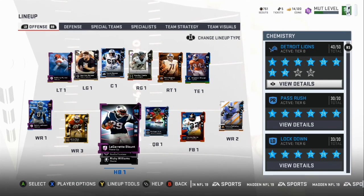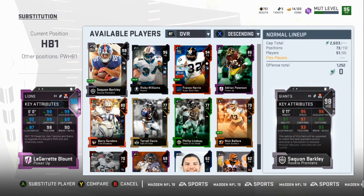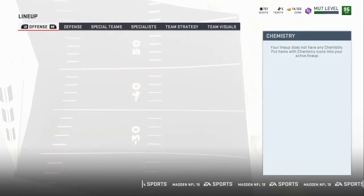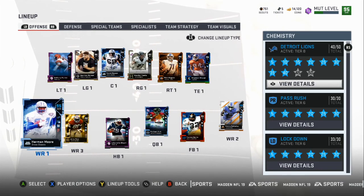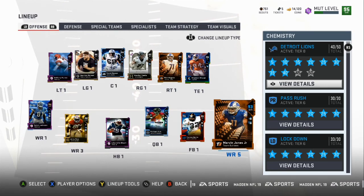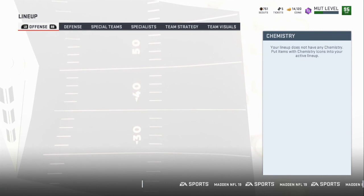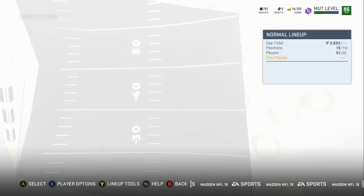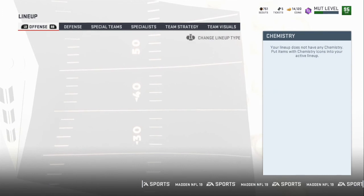Welcome back to another Madden 19 Ultimate Team gameplay. We got an updated Detroit Lions themed team. We got LeGarrette Blunt at 98 overall with 98 speed and 99 acceleration. Then we got Galladay, Kelvin Johnson, Herman Moore — just need him to get an upgrade. They just dropped the new Eric Ebron, so I'm gonna add him in the tight end slot, and then we need some offensive line upgrades.